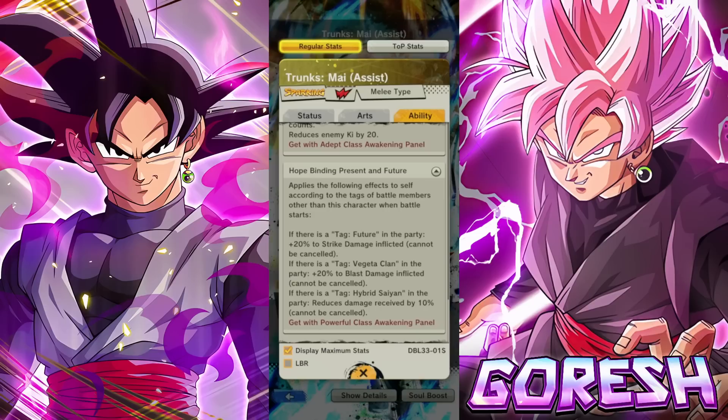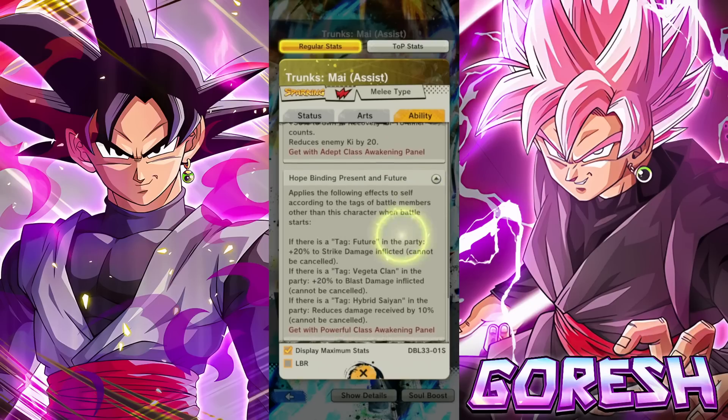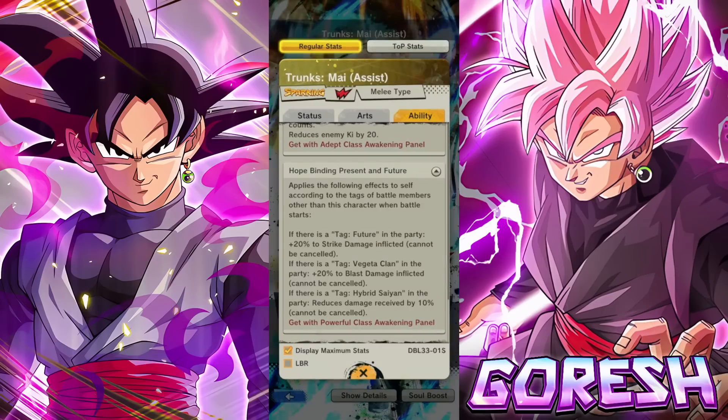The wording of this unique ability is a bit confusing. The top portion says 'according to the tags of battle members,' but then it says 'if there is a tag Future, Vegeta Clan, or Hybrid Saiyan in the party' — it doesn't say 'battle member.' I'm assuming that's a typo, because for literally every single unique ability in the history of this game they've specified battle members. It then says 'party,' which is like the wording for an ultra ability. You have to be running these characters in the actual battle.